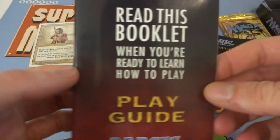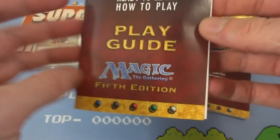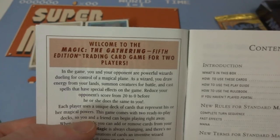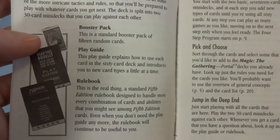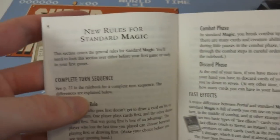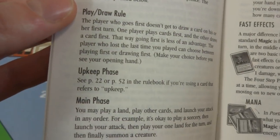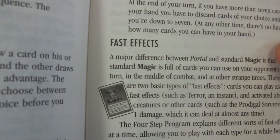Read this booklet when you're ready to learn how to play. Play guide, Magic the Gathering 5th edition. Welcome to Magic the Gathering 5th edition trading card game for two players. And then it says booster pack, play guide, rule book. The Portal starter set is also a pretty sweet one — want to check that one out as well. New rules for standard magic: got the play-draw rule, upkeep phase, main phase, combat phase, discard phase, fast effects.